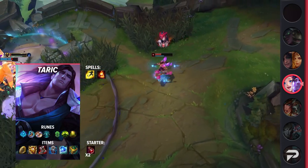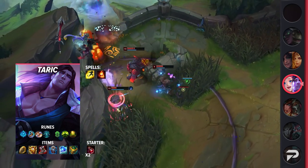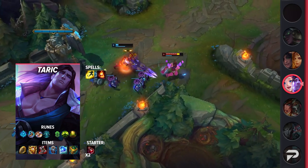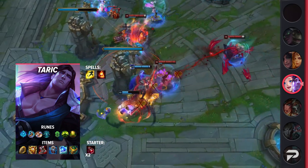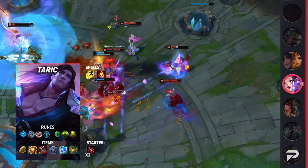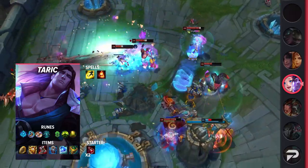For Taric, you'll be taking Flash and Ignite as your summoner spells — you don't really need the damage reduction or slow from Exhaust. For your runes, you'll be running Glacial, Magical Footwear, Biscuit Delivery, Cosmic Insight, Conditioning, and Revitalize. These give you some nice dueling power as well as chase potential. For your items, you'll be building Locket, Plated Steelcaps, Winter's Approach, Frozen Heart, and Watchful Wardstone. Make sure you build your tier as soon as possible so you can have it fully stacked for Winter's Approach — you'll really need the mana.